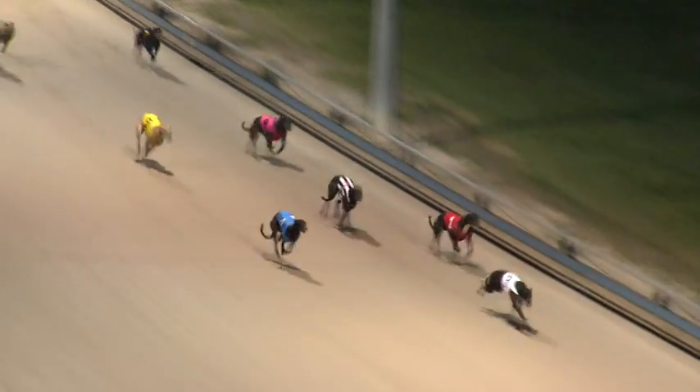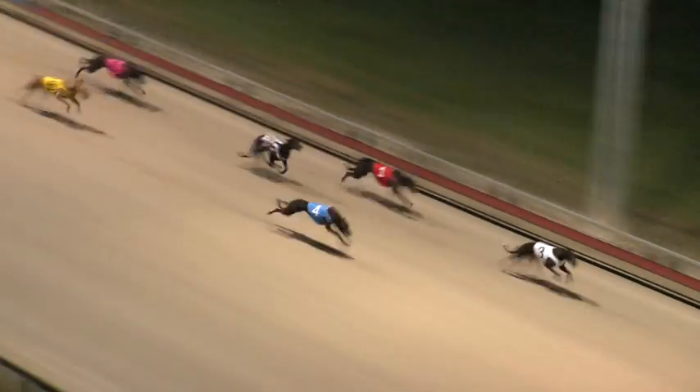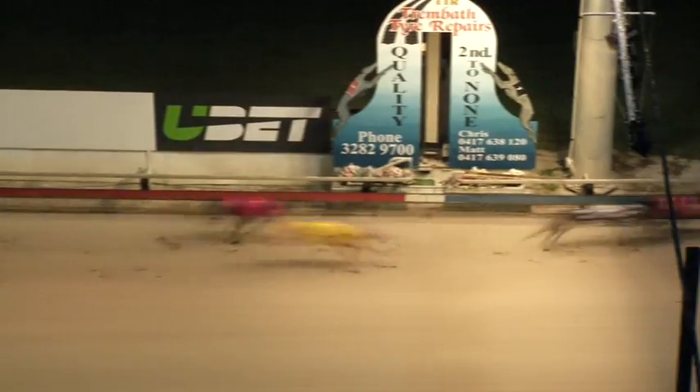In front, Gitcha Roses put three lengths on Second Gear. Cheeky Cheech starts to run on, and then Spring Ernie. Gitcha Roses in front, Cheeky Cheech launching late but won't get there — and Gitcha Roses from Cheeky Cheech. Third was Second Gear and fourth was Spring Ernie.